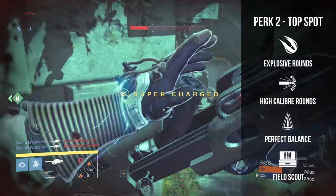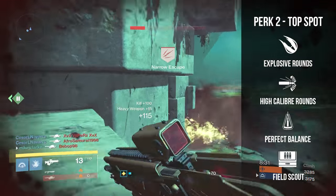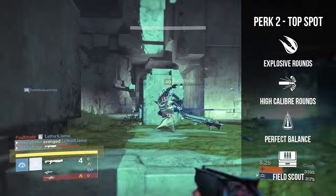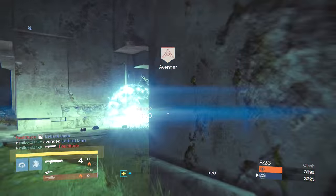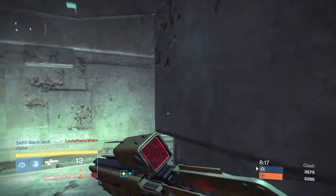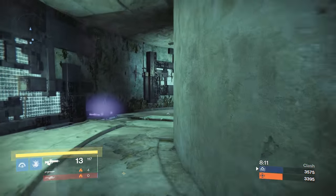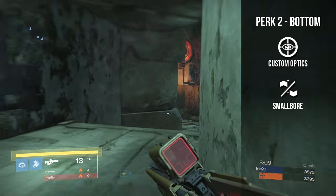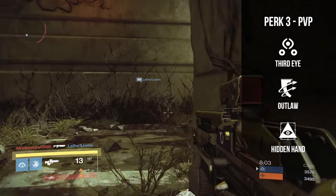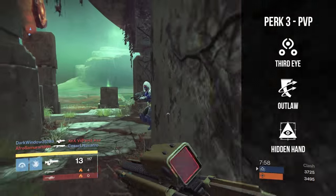For the middle column, starting with the top spot for PvP, I would choose Explosive Rounds, High Calibre Rounds, Perfect Balance or Field Scout. For PvP specifically, I would look for Perfect Balance or Field Scout. For the middle spot, there's not a great deal of perks I would actually choose — they seem to either trade increased stability for reduced range or reduced magazine size, two things I'm not willing to give up. For the bottom spot, look out for Custom Optics or Smallbore. On the third spot to the right, there's really only one contender for PvP and that's Third Eye, but I would settle for Outlaw or Hidden Hand at worst.